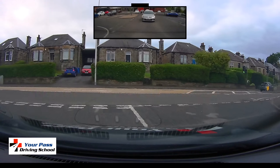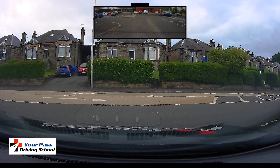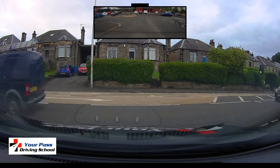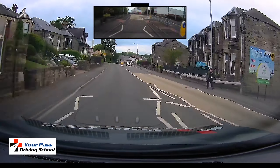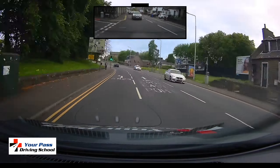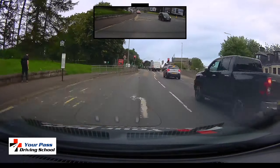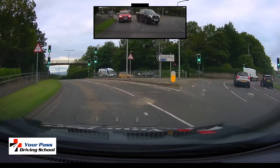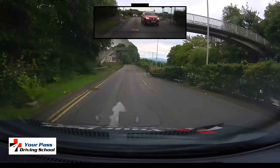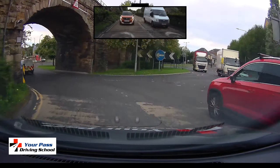The next part of the route was making their way back towards the spiral roundabouts up at Sinclair and down towards Bothwell Gardens, then back down towards St Leonards where the Asda is. They managed this bit fine and there were no problems on this roundabout.